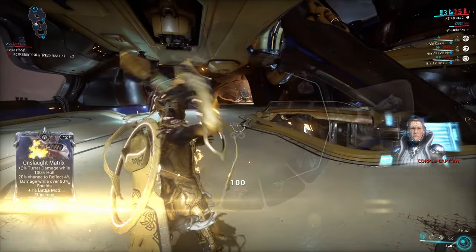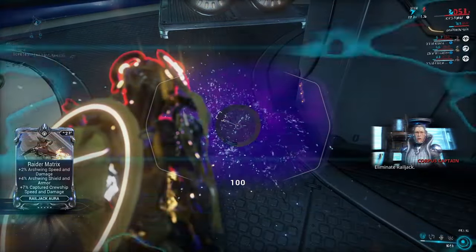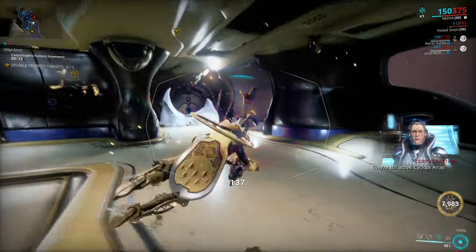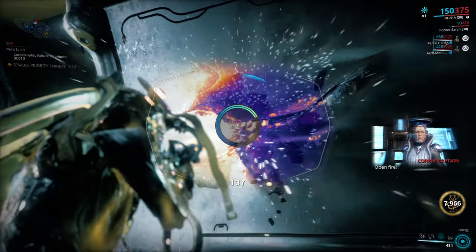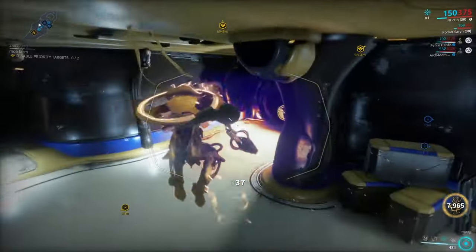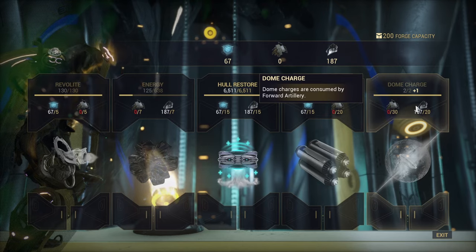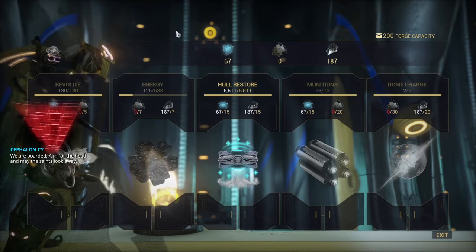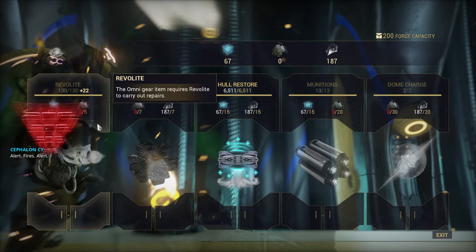Assuming you play with other players, the roles are generally as follows. One player is the engineer — the job here is mainly to have your Omni tool out and repair hazards on the ship. Note that repairs should be sparse; save Revolite so you don't have to replenish too frequently in the forge. Hull breaches should be prioritized but you have a minute to repair those, so manage your time accordingly. Engineers also man the forge, but only ordnance ammo and forward artillery dome charges matter for the rest of the team — usually the latter. Revolite is player-sided, so the engineer replenishes Revolite for himself alone.